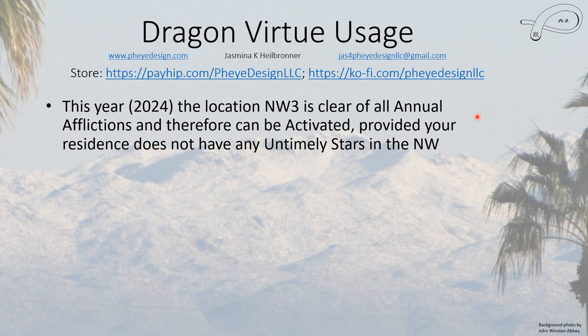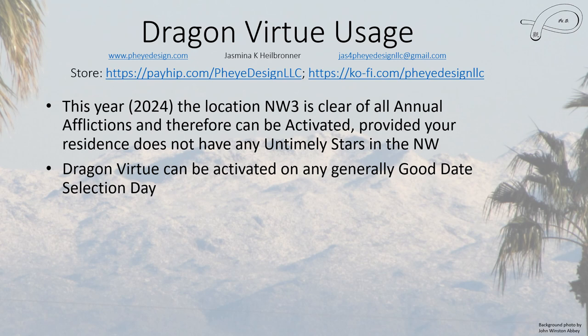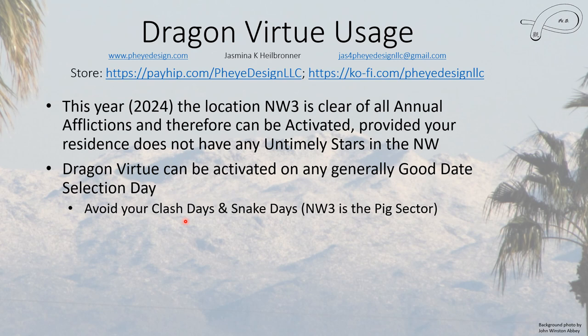This year, Northwest 3 is clear of all annual afflictions and therefore can be activated safely, as long as you don't have untimely stars in the Northwest. The Dragon Virtue can be activated on any generally good date selection day. You still have to avoid your personal clash days. You also want to avoid snake days, because Northwest 3 is in the pig sector, so it's a little safer to pass on snake days.